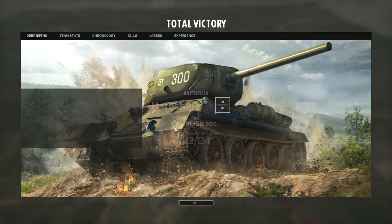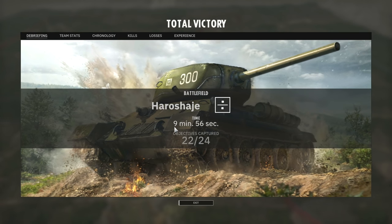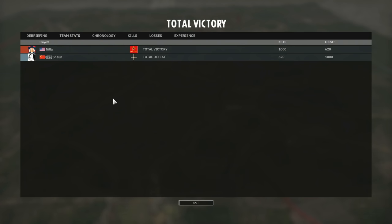Sean has had enough — he calls it. That's a total victory for Nilla in game one of the semi-final of the Season 2 playoffs. The game ends at 9 minutes and 56 seconds with 1000 kills to 620 losses — Nilla's infantry completely overwhelming that of Sean.